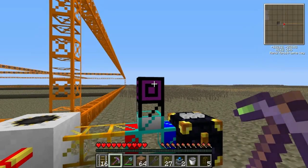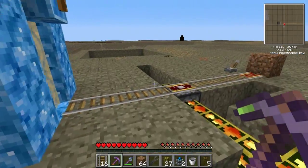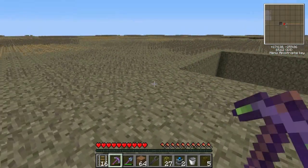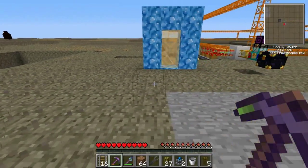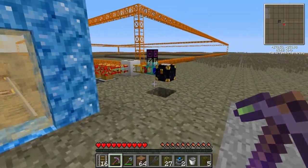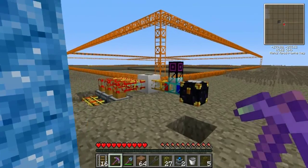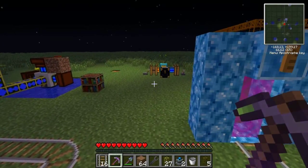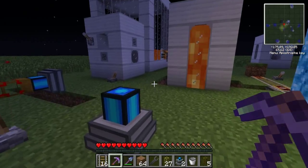Everything I don't want goes into the void pipe, everything else goes into the ender chest, and then it gets pulled out with a wooden transport pipe and a redstone engine in the overworld. It's conceivable to extend the pipe a bit and run another quarry over here with a few more engines — use one ender chest and only one void pipe and one diamond pipe. That's the basic gist of how I have this set up, and how I'm probably going to do it once the Red Power update hits.